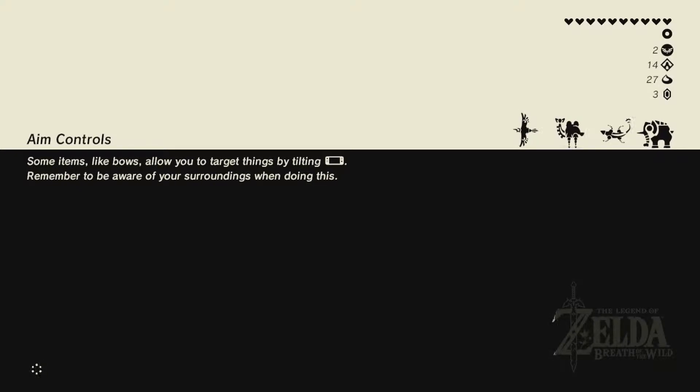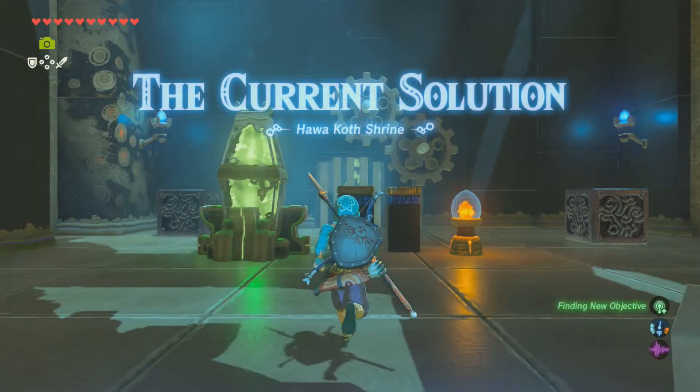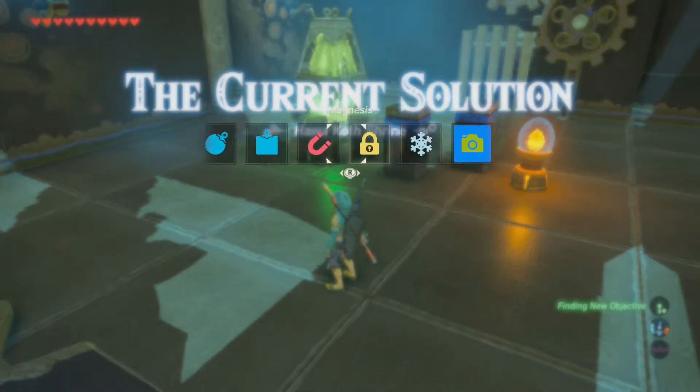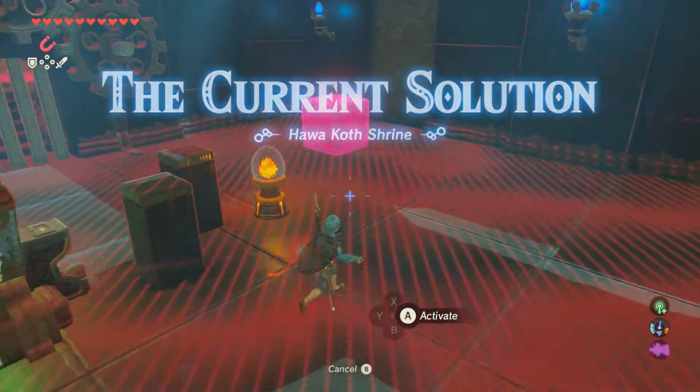So we're gonna do this, and then we're gonna go to Kakariko Village for some stuff. Also, I'm pretty sure the taking-a-picture-of-a-fairy-fountain thing I did is not part of the actual side quest that I can do. But whatever. The Current Solution is what this shrine is called.